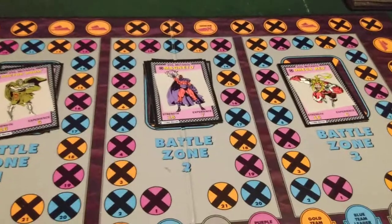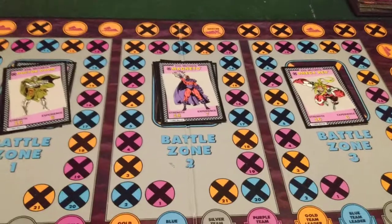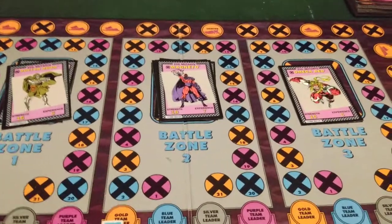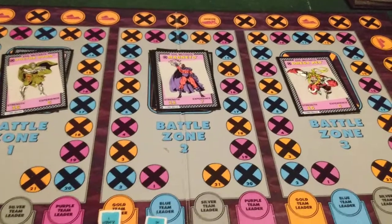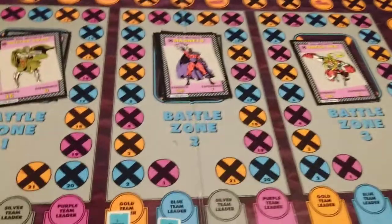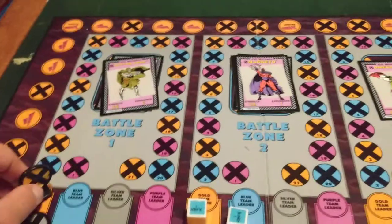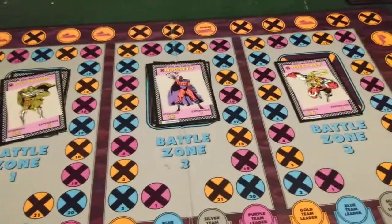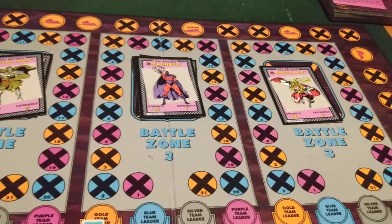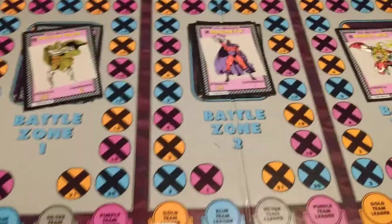In the battle, you roll the character's fighting dice and total the points. For each X-Men roll, score one point. For each Marvel roll, score two points. If your leader lands on the same space as another leader, you move the other leader back one space — two leaders cannot occupy the same space on the strength track.